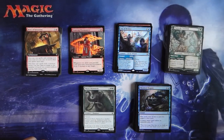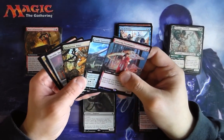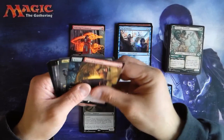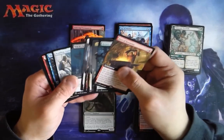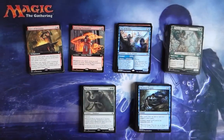That was the first half of the box. So far we got three full art foils of varying values, and seven full art non-foils. Pack seven.